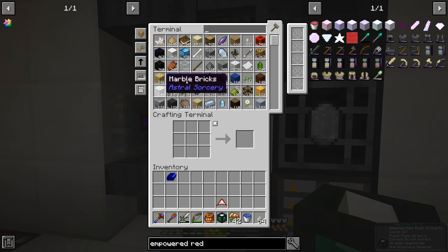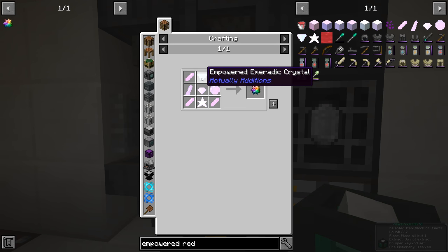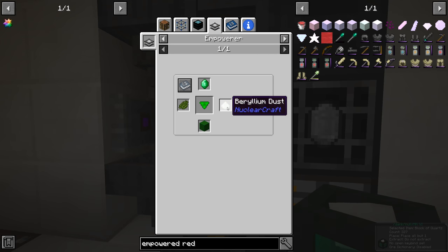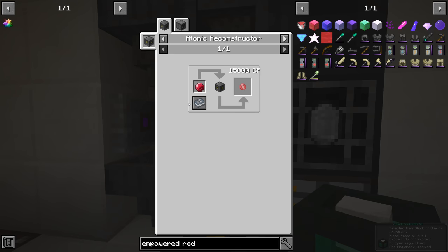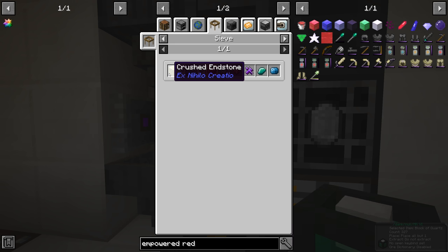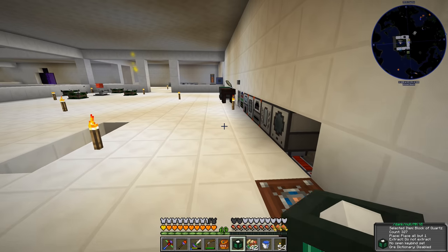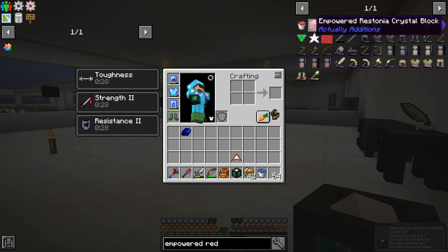As I was looking at the things we were trying to do here, we're going to make the terrestrial artifact. Then I was going to make the empowered redstone, and that one required us to have the ruby ore, and that we saw comes from sieving crushed endstone. We could take the endstone we have and put it through the pulverizer — that might crush it, though I haven't actually looked.